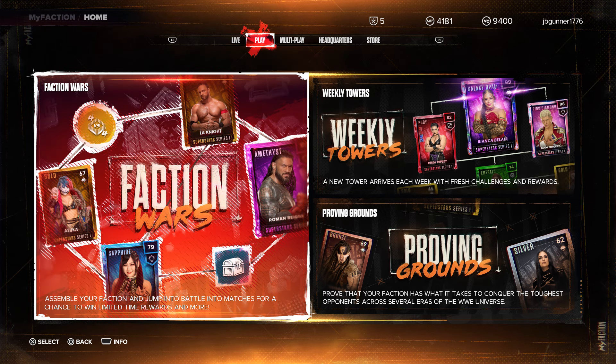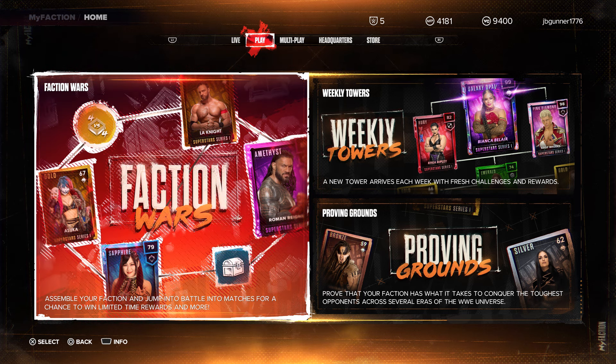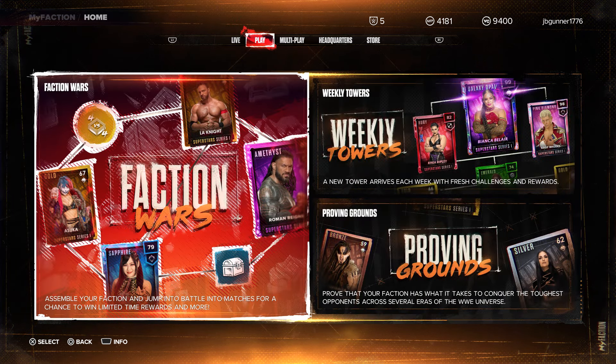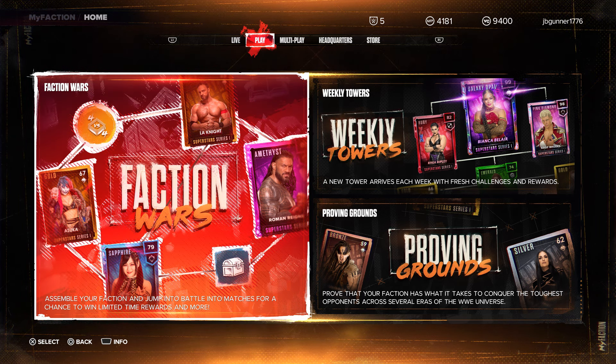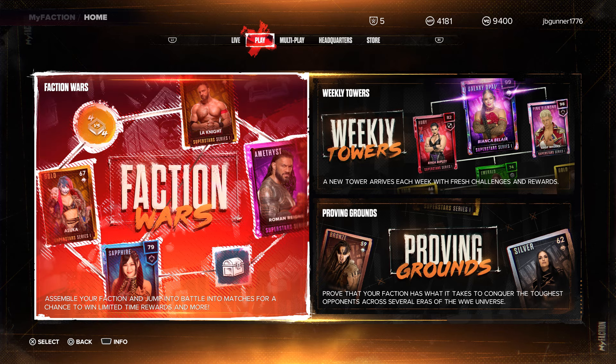What's going on guys? We're gonna jump right back into My Faction. I'm JB Gunner, this is Gunner Gaming. We're playing WWE 2K24. In the last episode, we did some live events and we fell a little short. But today, what we're gonna do is jump in and try to do the first Faction Wars and see what it's about. Faction Wars is always a good way to earn stuff on this mode.